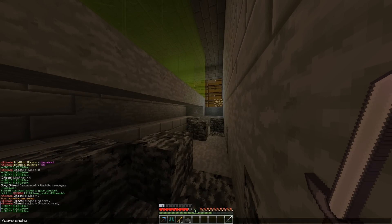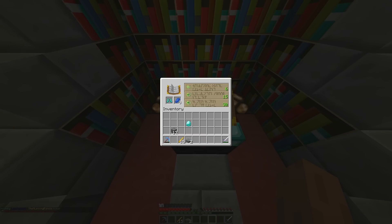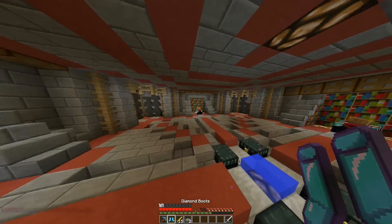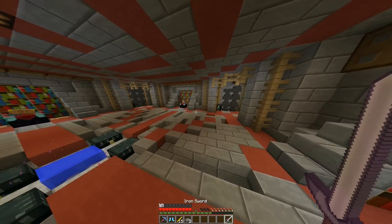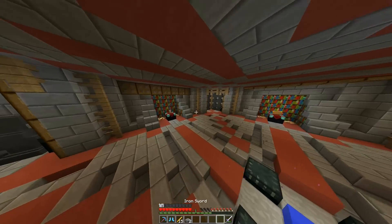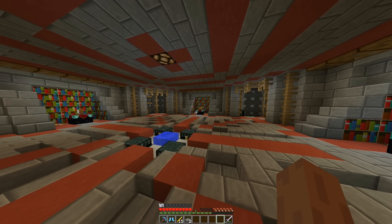Let's go to warp enchant and hope our luck is with us today. I'll be happy with Protection 4 at least — come on, lucky five! One, two, three, four, five. We got Protection 4 and Unbreaking 3. I'll take that. I can probably combine it with other things — it's the same I get with my general kit, so I'm pretty happy with that.